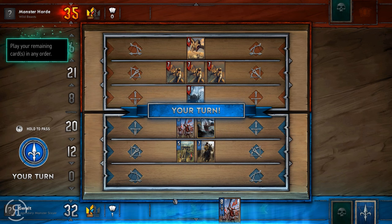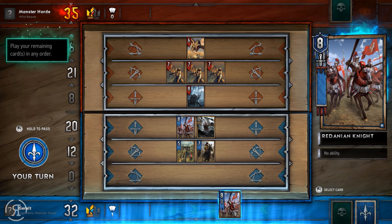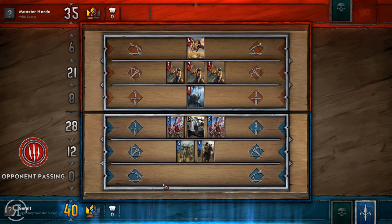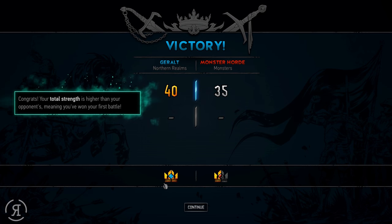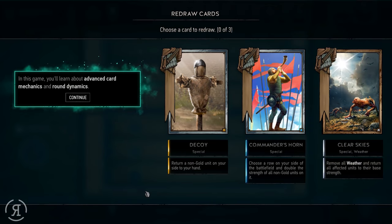We have 32 and the opponent has 21. We win the round, 40 to 35 — he was actually pretty close to beating us. Congrats, your total strength is higher than your opponent's, meaning you've won your first battle. That actually seems pretty easy, but no doubt there are going to be many more problematic things for us to learn.